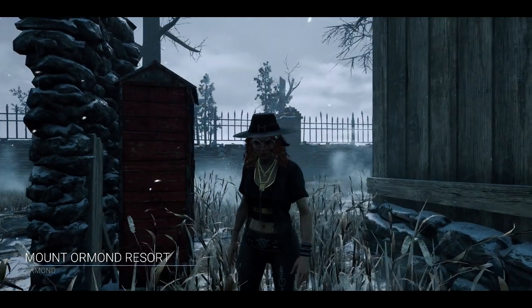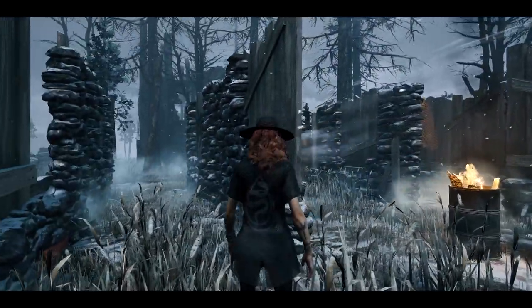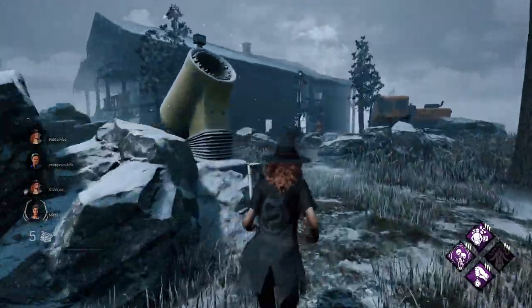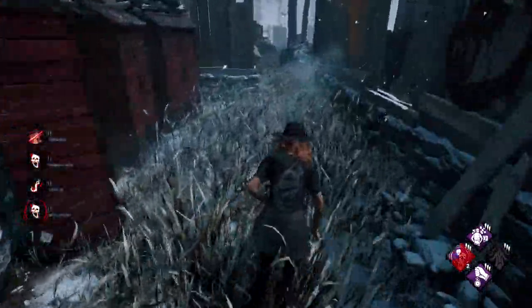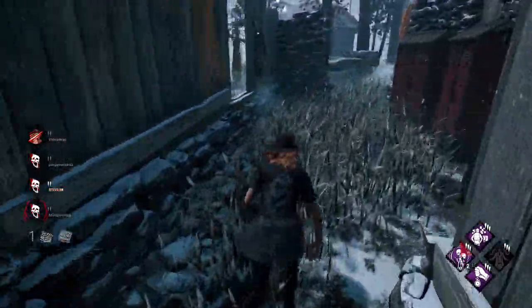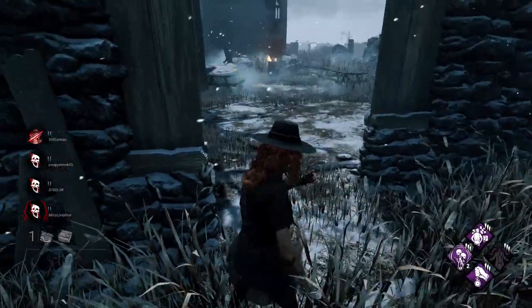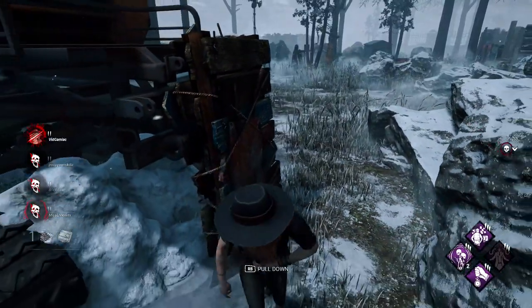Whenever you are playing as survivor and you find yourself as the last person on your team still in the game — meaning your other three teammates have either been sacrificed, have died, have disconnected, or have escaped — a hatch will appear somewhere randomly on the map. It serves as an alternative means of escaping instead of fixing the remaining generators and exiting through one of the two exit gates. You can head to this hatch and escape through it instead of finishing the rest of the objective.